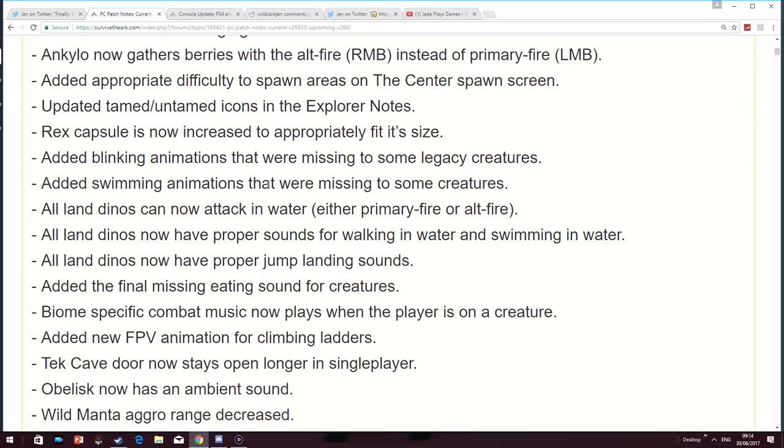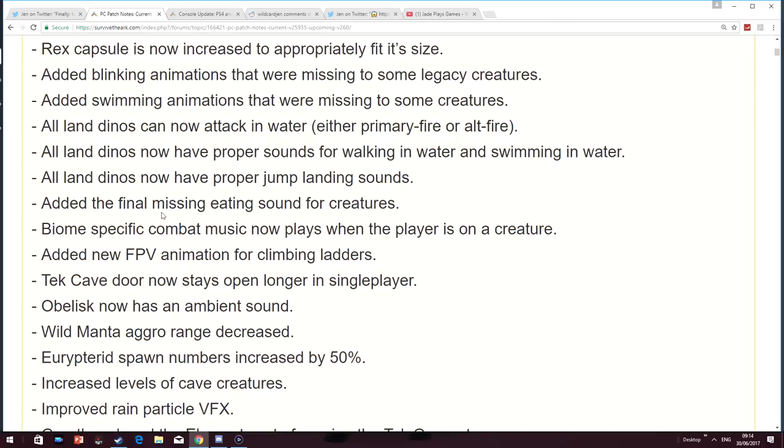Loads of improvements to animations on some of the creatures — they're all getting swimming animations now and they can all attack in water. All land dinos can now attack in water. There are also a bunch of sound improvements for things like jumping and eating. Biome-specific combat music now plays when a player is on a creature, so no matter where you are on the map, you may get a different type of music when you're attacking something.